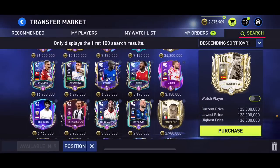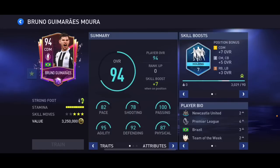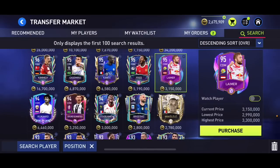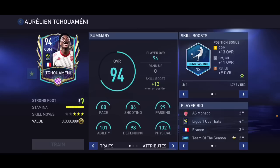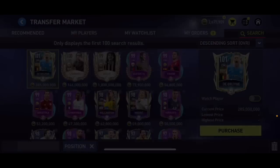At CDM there's 94 Rocki/Makelele, Brozović, and Ødegaard who is quite slow. The best one is 95 overall Laimer — even though 94 Tchouaméni is good as well. Laimer has 99 pace, very well-rounded stats as a CDM, long passing skill boost, five-star weak foot, medium/medium-high work rates, 5'11", with slide tackle trait. Tchouaméni has a good card too but Laimer is the better option.